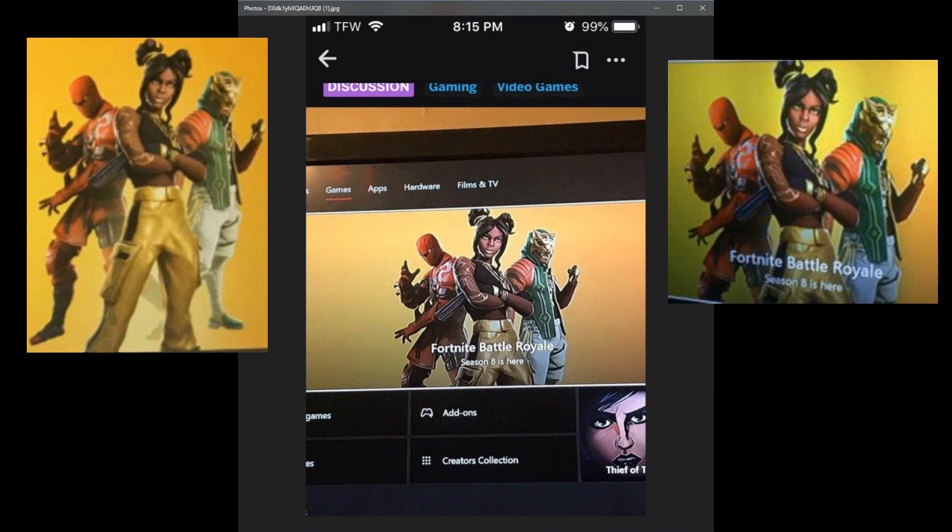The skin in the middle doesn't look all that great, but usually the skin in the middle of these battle pass images is the tier one skin, so hopefully it just has editable styles as well. The skin on the left looks like some form of ninja in my opinion — a really nice skin and probably the best one I can see so far. I'm really interested to see if that one has selectable styles as well.